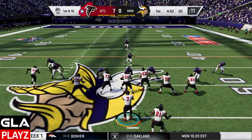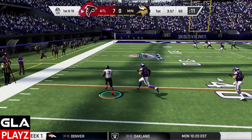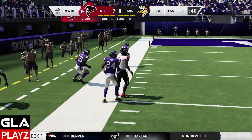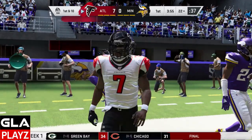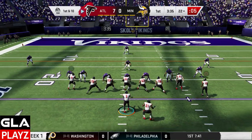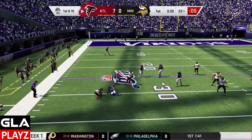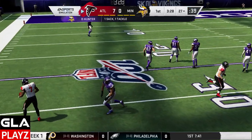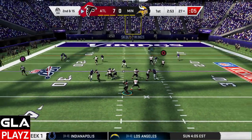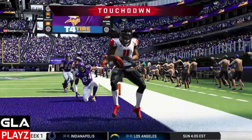1st and 10 at the 50-yard line. Vick's got some room to run again — they're in man coverage, runs down the sideline, awesome run by Michael Vick. 1st and 10 at the 22-yard line, no one's open and Vick gets sacked — tried to throw it away but couldn't. 2nd and 15, got Julio Jones open, and touchdown Julio Jones.